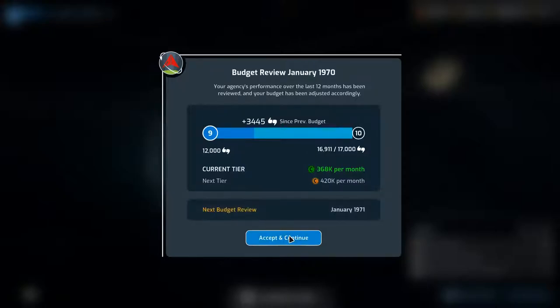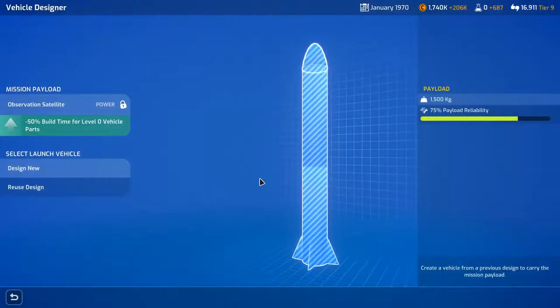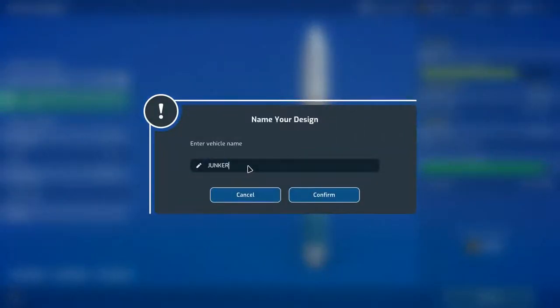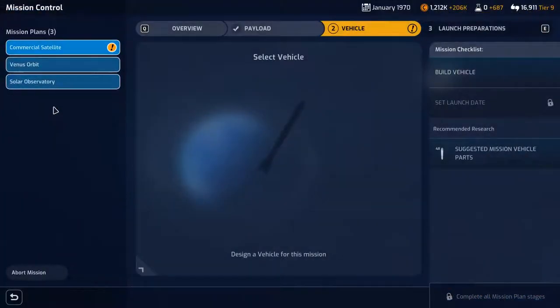We'll go next month, got a funding review — I don't think we're actually gonna get anything. Almost up to tier 10, so accept and continue. The commercial satellite payload is ready. The supplementary booster reliability bonus increased by 100%. I don't think I have SRBs. I need to design a rocket for this — the observation satellite. Reuse a design, got to be a Junker.